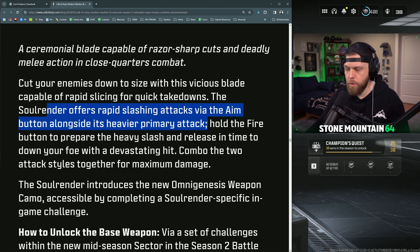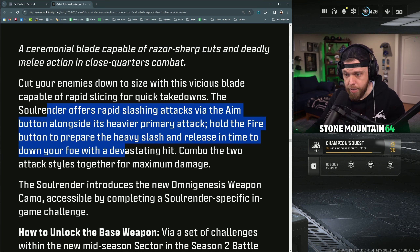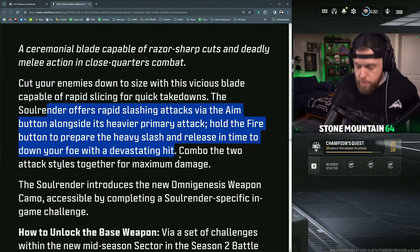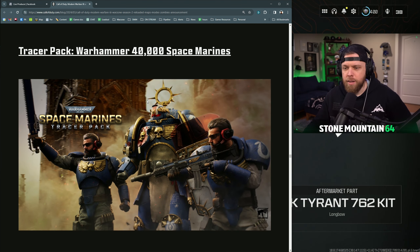The Soul Render offers rapid slashing attacks — it'll be more like the Toma, using the aim button — alongside a heavier primary attack. Hold the fire button to prepare a heavy slash and release it in time to down your foes with a devastating hit. Combo the two attack styles together for maximum damage. Maybe that'll be exciting.